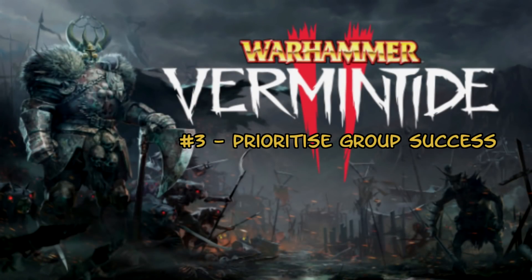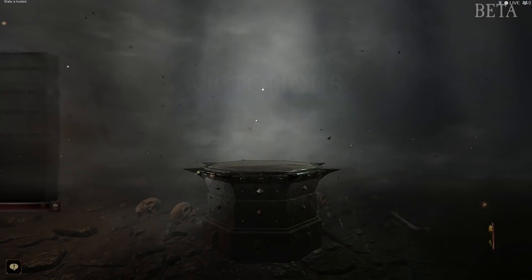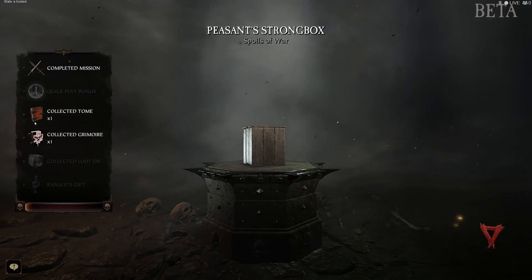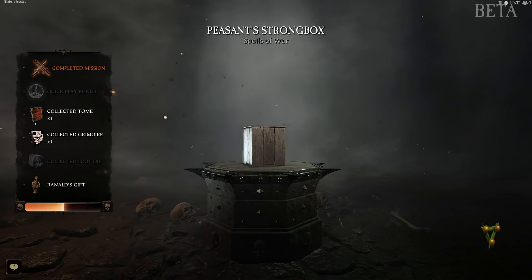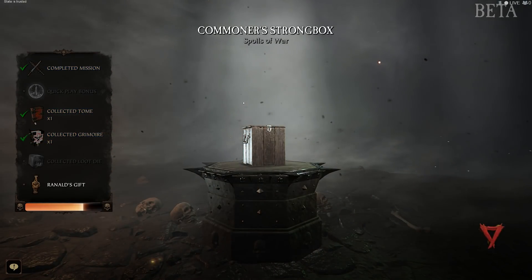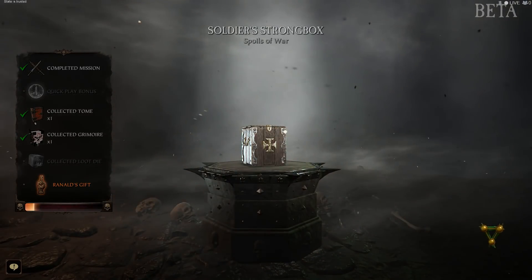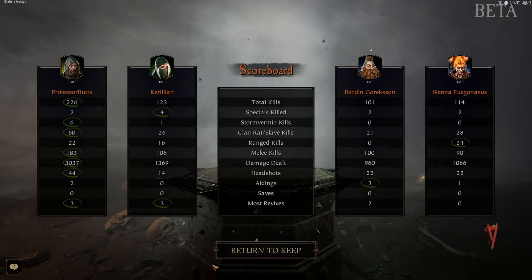Tip 3: Prioritise the success of the group. This game isn't about individual performances. Each player bows down to the success of the group, so make sure the actions you're making directly increase your team's chance of success. This speaks to just about every point in this video — don't walk off on your own, tag important enemies, share the consumables you find, and help each other out to make sure you get that loot at the end. Chasing the green circles on the stat screen will gain you nothing if you failed and got no loot for the run.